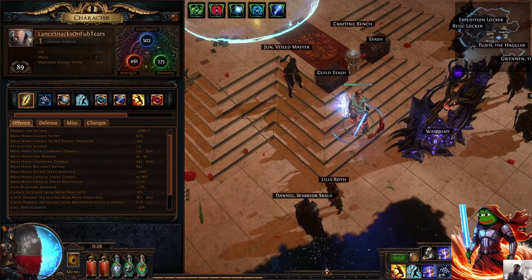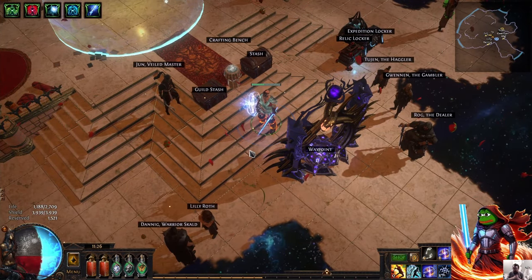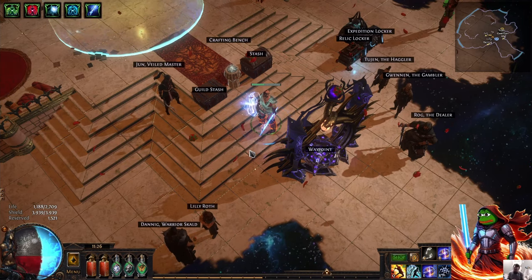All in all, this is the start of the character. We're level 89. Lance snacks on hub tiers — we are in the competition, in the battle, and I will be streaming later today after I take a shower while this video renders.